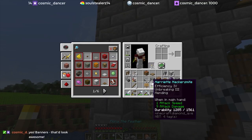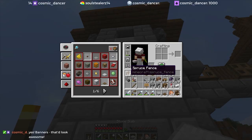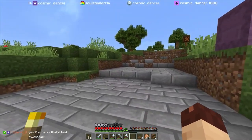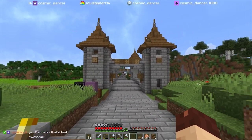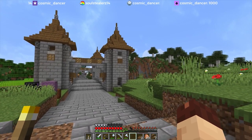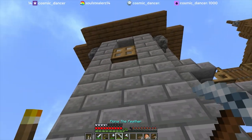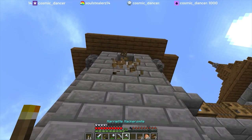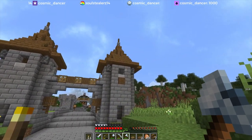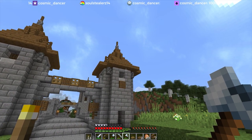I wonder out of curiosity, while we're popping these things around — I know that none of the other woods are going to look good, but I'm wondering about the oak. Is that maybe different enough? I think that has just enough gray in it that it's okay. Something I could do is actually line the bottom of some of these rooflines with trapdoors, give them a little bit more depth. That could be what we end up putting along here.